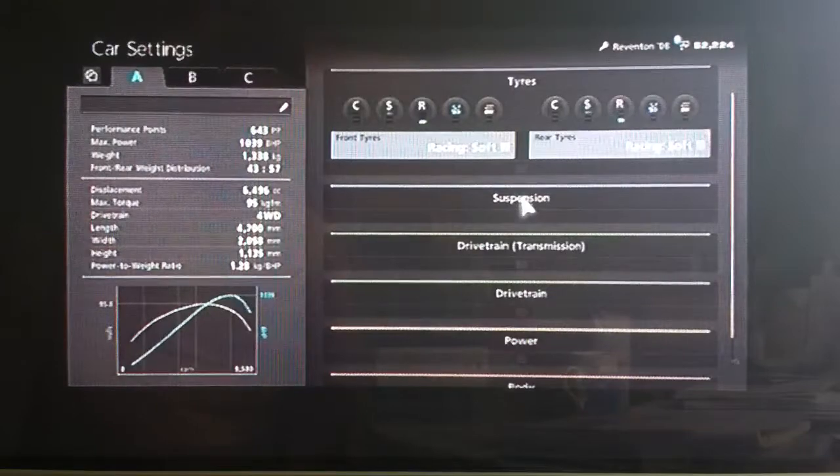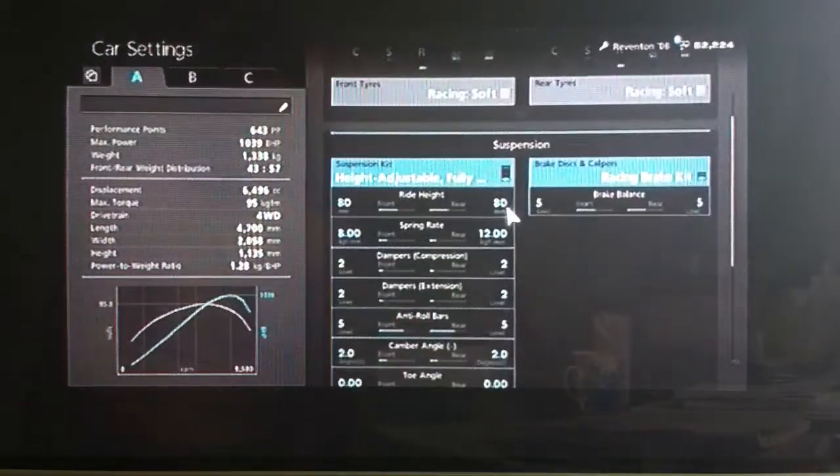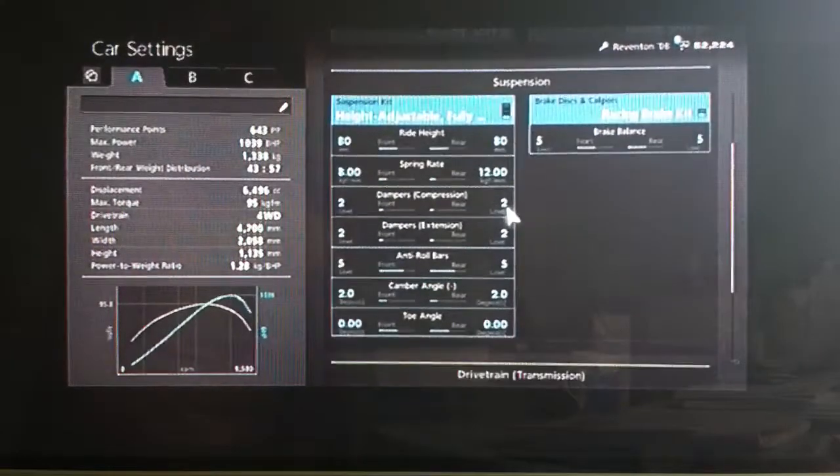You want your racing soft tyres as always. As far as suspension, it's a relatively simple setup: ride height of 80, spring rate rounded off to 8 and 12, and the dampers are only on 2.